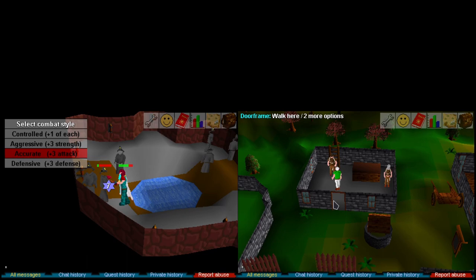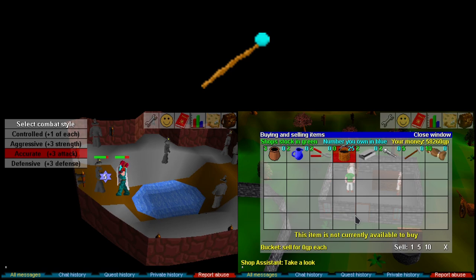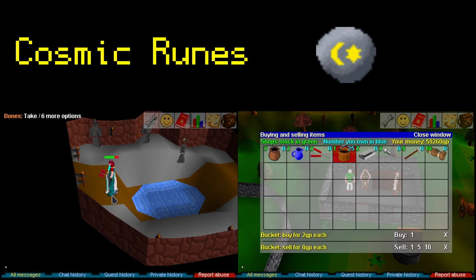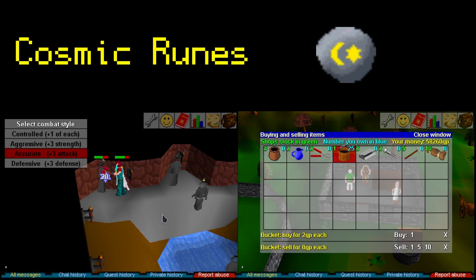What I haven't covered yet is air battle staffs. Why is this not talked about more often? Well, many reasons. Number one, it requires a multitude of cosmic runes — for every air orb made, you'll use three of them. With not many NPCs in the game that offer a cosmic rune as a drop, it's the main reason it's slipped between the cracks all these years for most players.